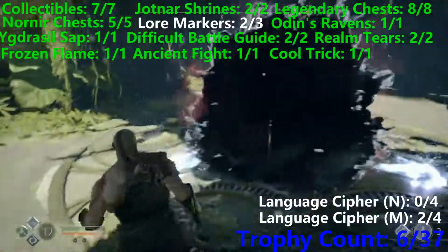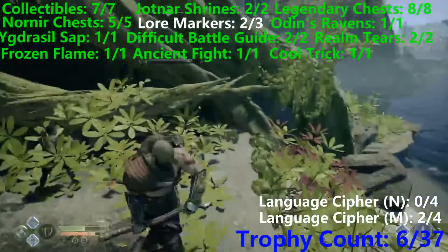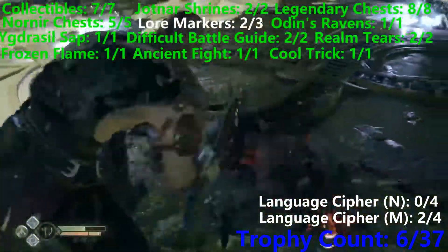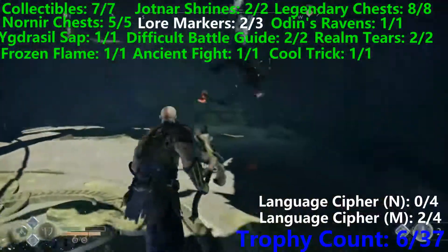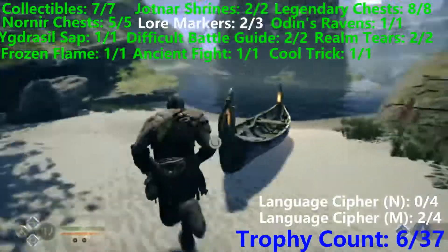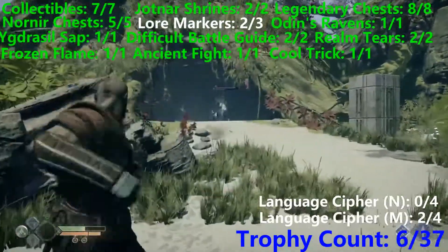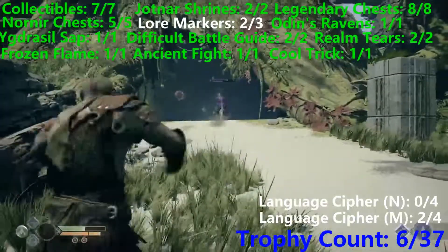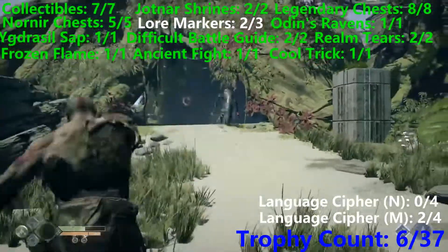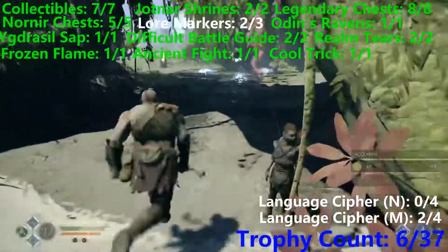Activate the Realm Tear, and there's going to be three Speed Draugas that come out. They're not massively difficult to beat — you can just beat them by spamming the axe chop. They are not fast enough to react to this, even though they are the Speed Draugas. My intention was to lure the last one out and hit it from a distance with the Frost Axe, but it's actually easier just to get in closer. You can just continue spamming with arrows and the axe throw at the same time and he's completely stun-locked. Now that we've taken him out, the last thing to do is just to collect the Realm Tear and close it.